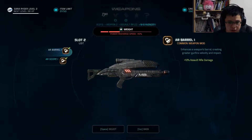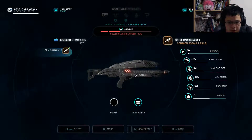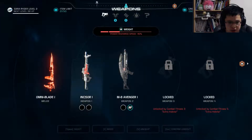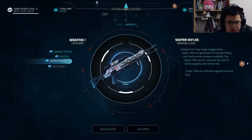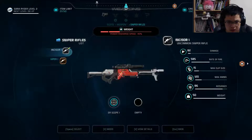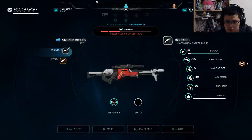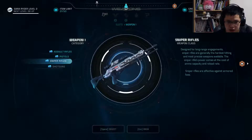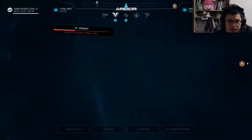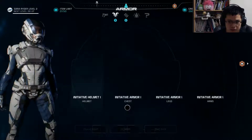I just don't want the scope. I want to try out the sniper rifle that I researched — the Incisor. Wait, what? Where did my other rifle go? Oh wait, this gun does way more damage? Okay, I'd rather have more damage. What happened to my stuff that I researched? I guess it takes time to research.